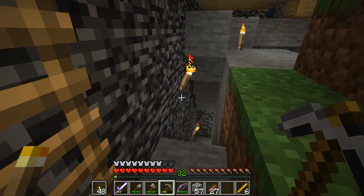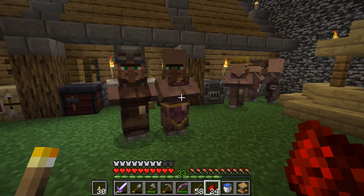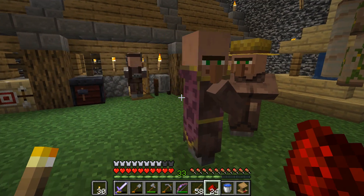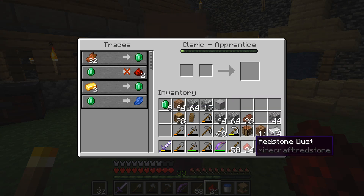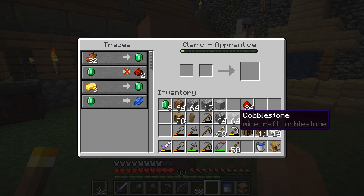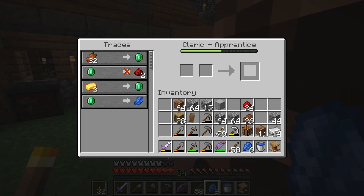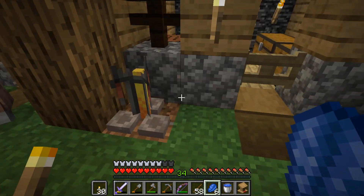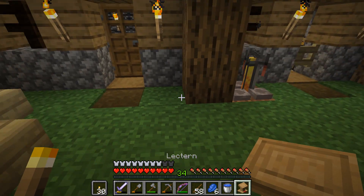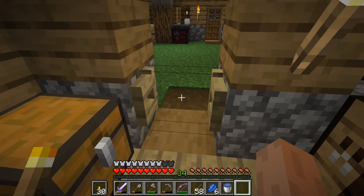I hate it when I don't have the recording on. We've put down the brewing stand, got ourselves a cleric, and I did a trade — I've got 24 redstone and now I can get lapis. Alright, so we can now do trading. I totally forgot about the redstone. Oh yeah, and I made a lectern. They've all gone to bed — must be night time.